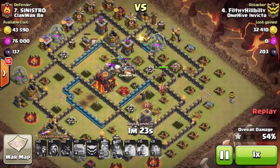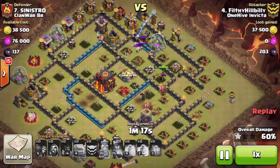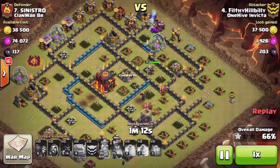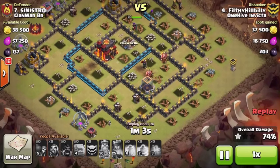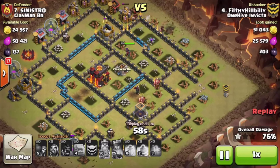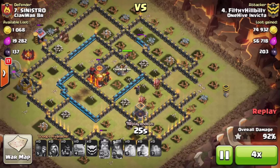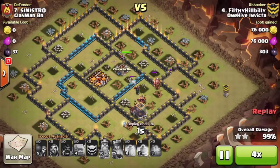He does have those pesky Skeletons to deal with at the end of the raid, but he has just enough Hog power to take out the remaining defenses. As the Hogs go up to that last Tesla, they turn on the Skeletons. The Queen is still up doing her cleanup work, and he smartly dropped some Wizards at the bottom to take care of the trash. Very impressive attack for any Town Hall 9 to take out a 9.5, especially when those heroes are so highly upgraded. Great job, Filthy — keep it up, buddy.